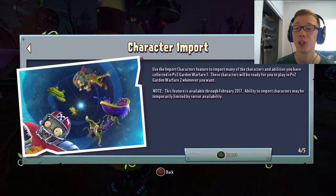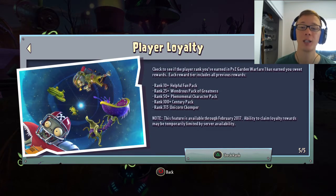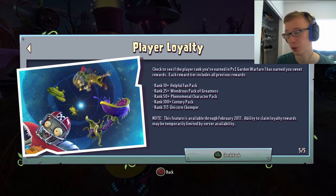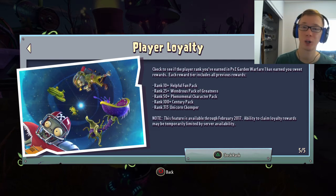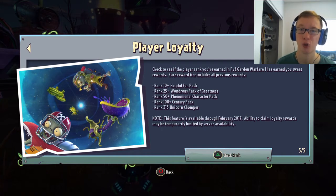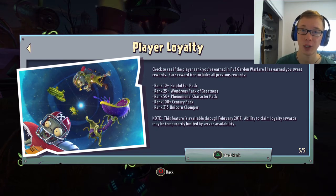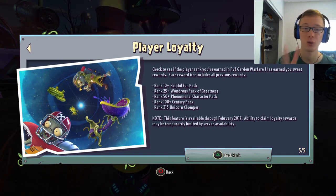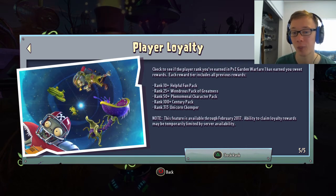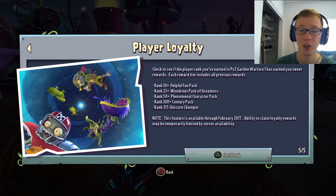The next thing I wanted to talk about is Player Loyalty, also on page 5. Say you've been playing PvZ1 all summer and you just got PvZ2 — this is kind of like the character import, but it's based on your rank. You check your rank in PvZ1 and it gives you rewards for PvZ2. Rank 10+ gets the Helpful Fun Pack, rank 25+ gets the 100 Pack of Greatness, rank 50 gets the Phenomenal Character Pack, and rank 100 gets the Century Pack.